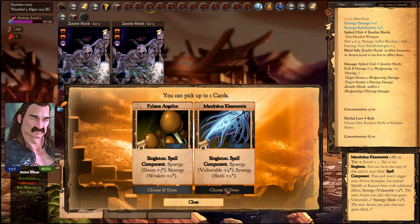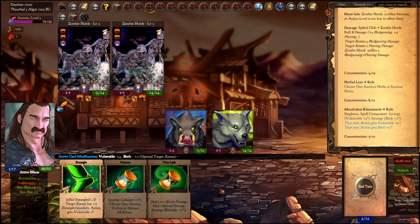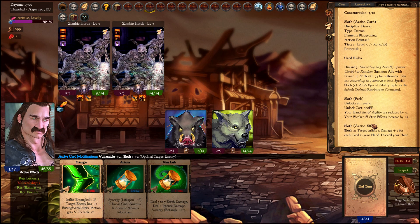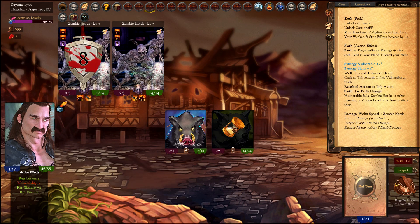Let's get a sloth synergy. What Sloth does is discard your entire hand and then deal damage — target suffers 6 damage plus 2 for each card in your hand, then discard your hand. We'll trigger Sloth by right-clicking our wolf ally.